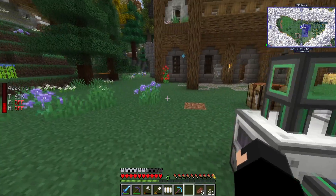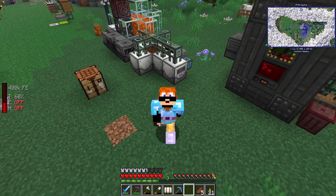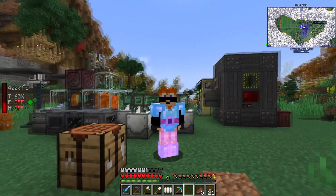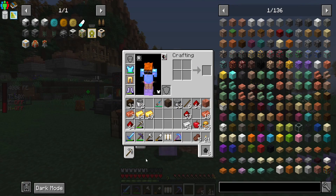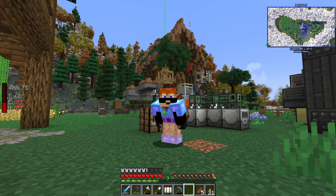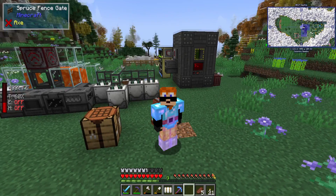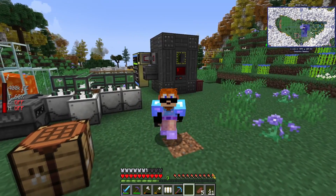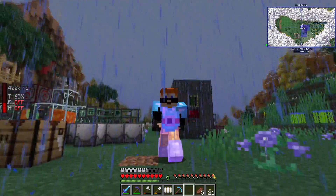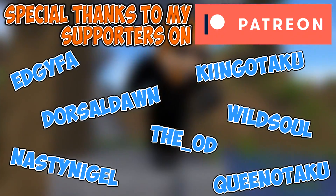That's going to do it for today. My head is blown — I spent most of the time mining and getting resources. But for the best part we've got this going — the first steps toward disenchanting this refined obsidian pickaxe. Disenchanting is very OP when you get it going. We're going to need all the modium we can get. Anyway, thanks for watching, hope you enjoyed the episode — see you in the next one. Take it easy, dibs out!